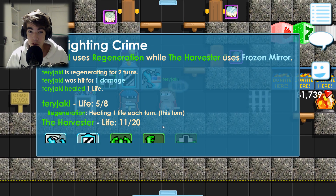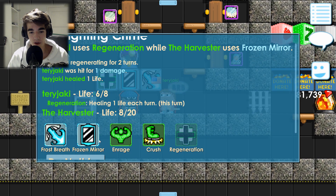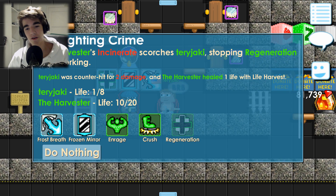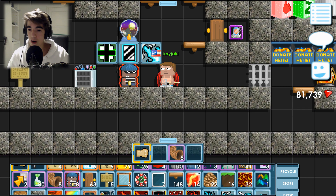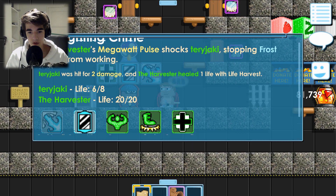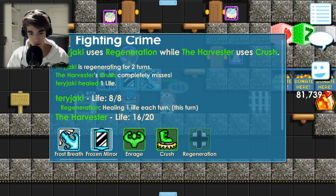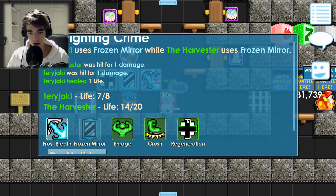As far as I know, this is the only strategy. So just watch the video. Regenerate, frozen mirror, regenerate, frozen mirror, regenerate... I'm at 1 HP. I'm not going to win this one — let's just be honest. I lost it. But let's try again. First, you do frost breath, frozen mirror, frost breath, frozen mirror — lost 2 HP. Regenerate. And I'm full again.